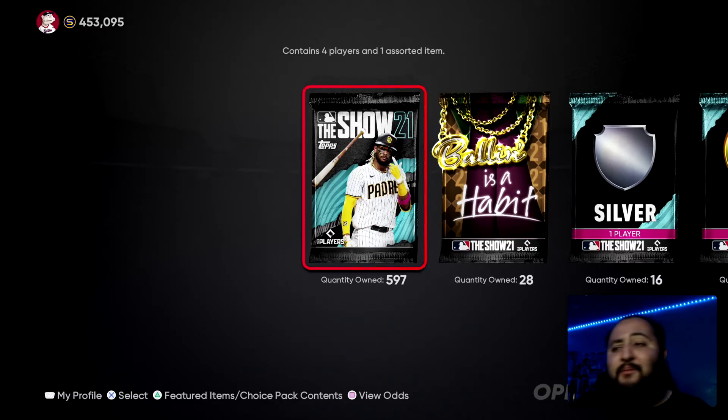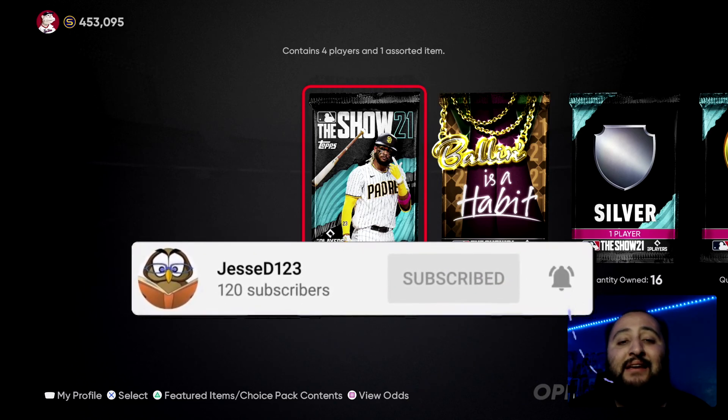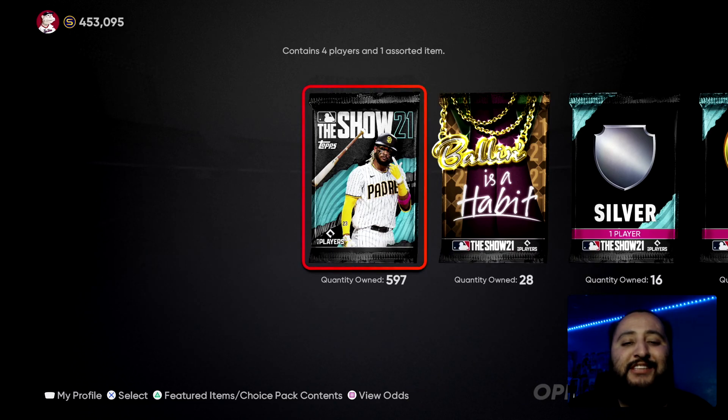We pulled one live series card which was Manny Machado, and then we got some rare rounds. Kitchen Sink packs didn't give us any rare rounds, but we got the Home Run Derby which was going for about 15,000 stubs, and those Finest pack rare rounds were going for about 25,000 stubs. Honestly not too bad — we got some new cards to try out. I appreciate you guys watching today's video, drop a like if you enjoyed, and I'll see you in the next one. It's been your boy Jesse D123, and I'm out.